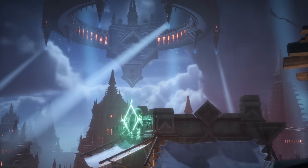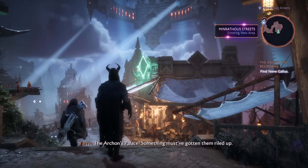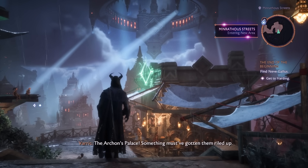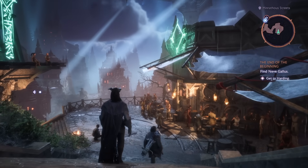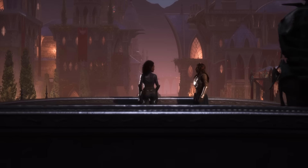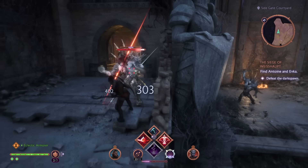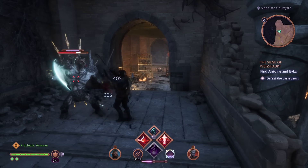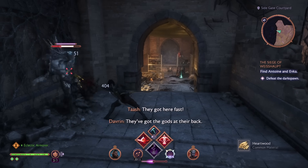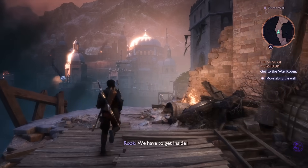Dragon Age: The Veilguard will take players to places only mentioned in previous games. In our preview alone, we ventured to Minrathus, capital of the Tevinter Imperium. We also ventured to Treviso, which has only been explored in spinoff media previously. There, we met Taya Cantori, also from the same spinoffs. And we finally got to see Weishaupt, the headquarters of the Grey Wardens, a location that long-time Dragon Age fans will be very familiar with.